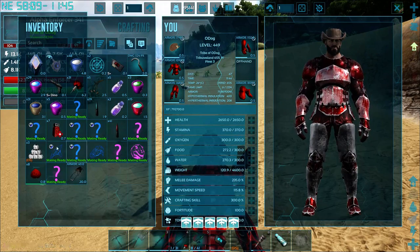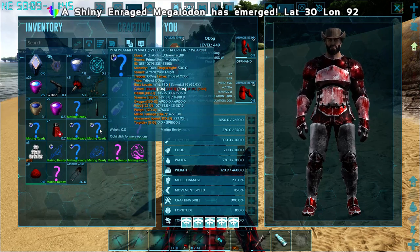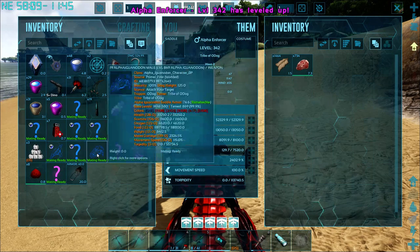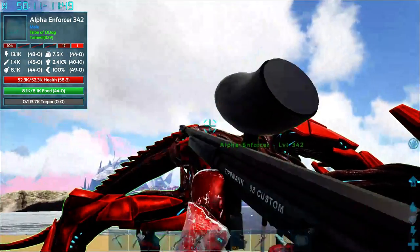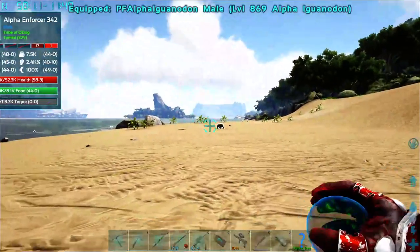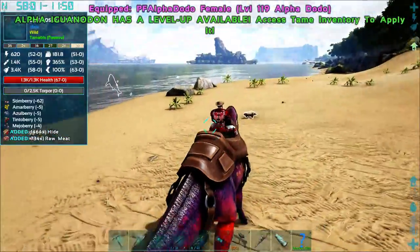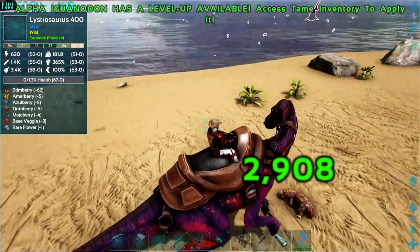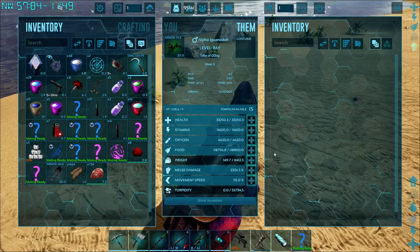What else did I tame this morning that I still have on me? I want to stay on the ground, so let's switch to the Megatherium. I haven't tried the Iguanodon yet - let's try him. This guy's a lot weaker than I thought he was going to be, unfortunately. Let's put the saddle on this guy. Oh yeah, he's a lot better. Unfortunately, he does not harvest bodies, which is a bit of a pain.